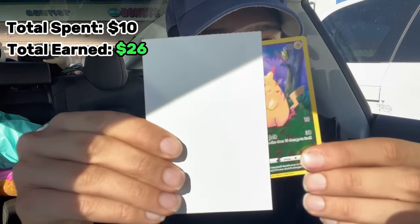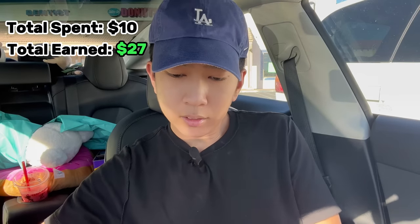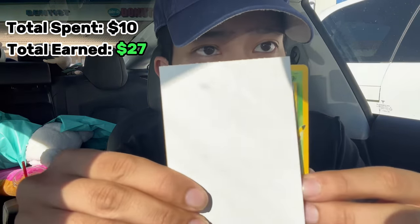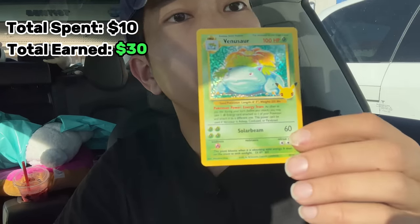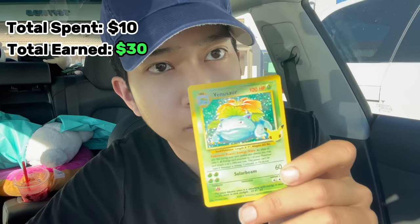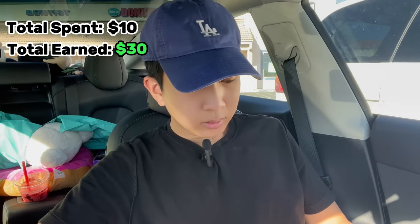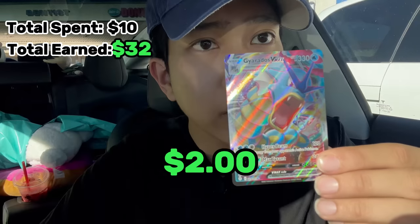Sixth card — we have Pikachu. Okay, that's cool, he's the mascot. Seventh card — we have Venusaur. It has this logo right here so it's not like the original, but it still looks like the original Base Set card.